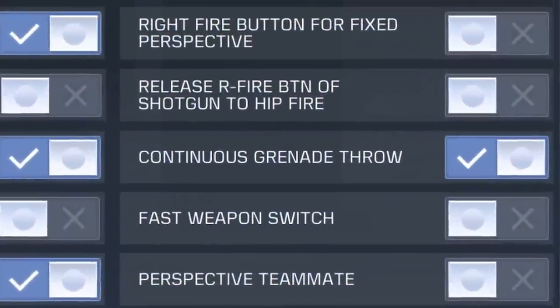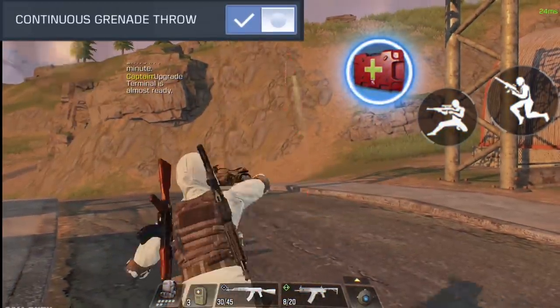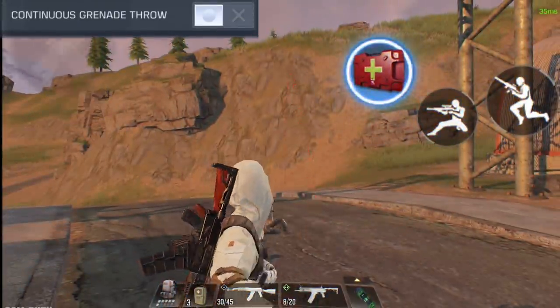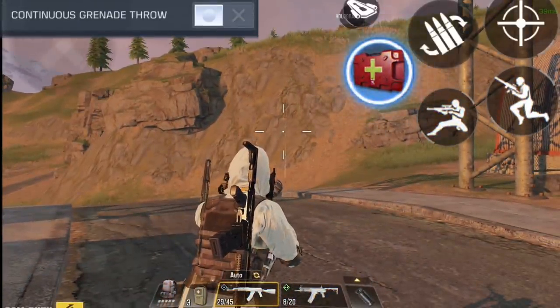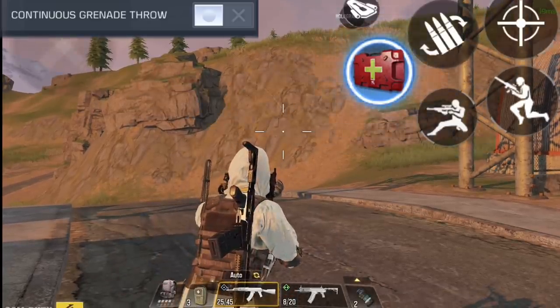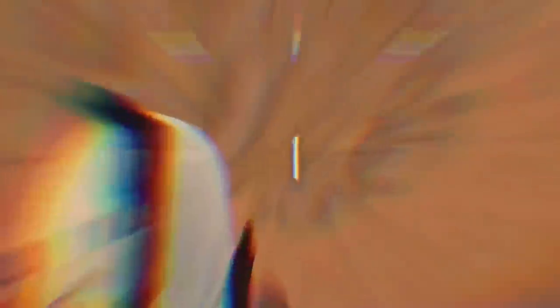Moving on to other smaller changes: first we have continuous grenade throw. If you have this option on, you'll be able to throw your throwables non-stop. If you turn it off, you can only throw one at a time — your character switches back to the gun and you have to press the throwable button again to throw more.